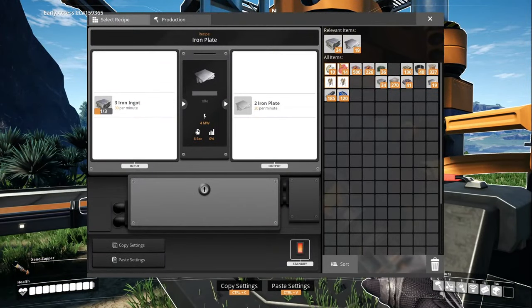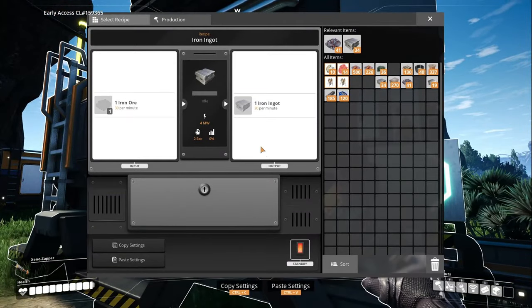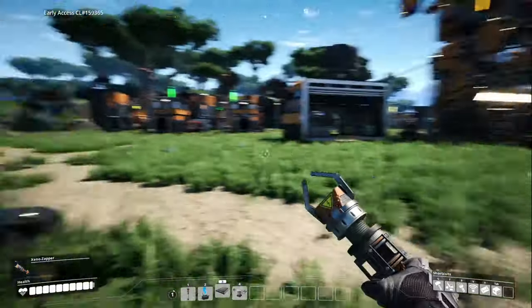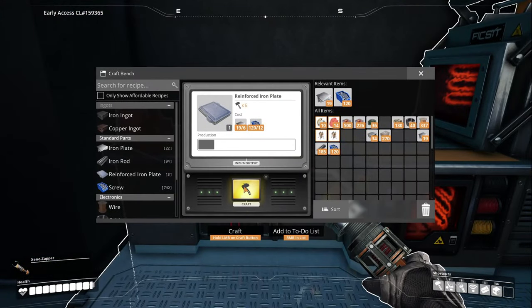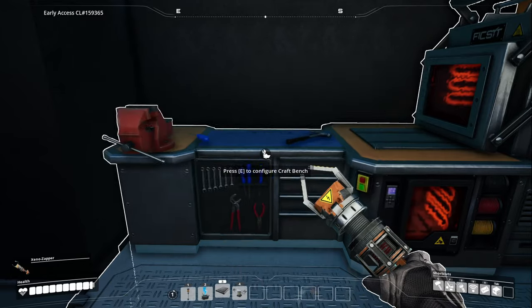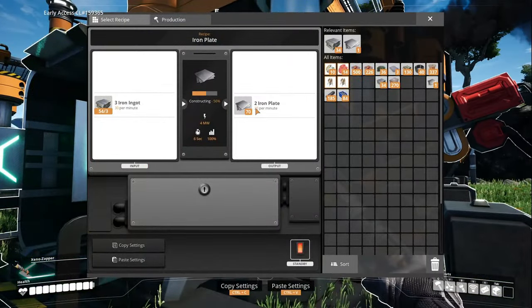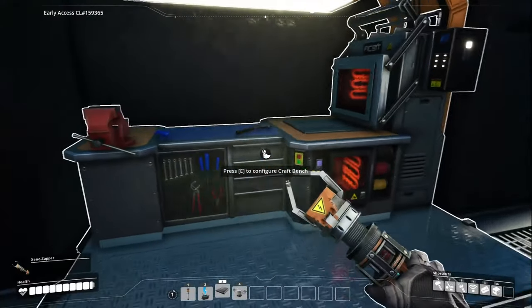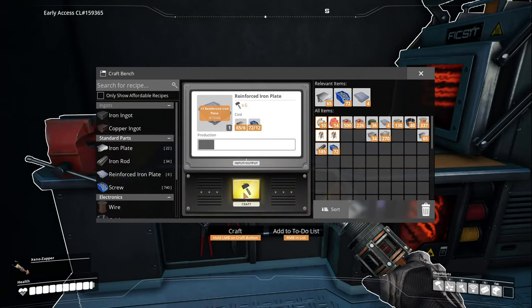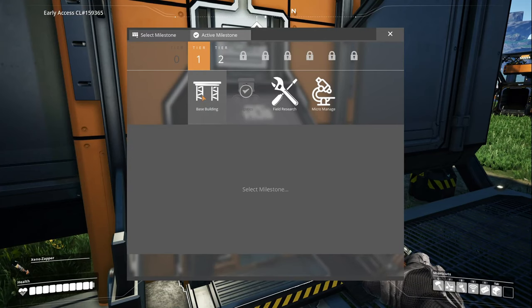Let's get rid of the rest of the ore. Can I build some more reinforced plates? Looks like I can - just a little bit short. Do we have plates? We set plates up on this first constructor. Let me take two more if we can do it. Let's take a look at the hub upgrade too - logistics is good, foundations are going to be good as well. What else do we got? Field research.